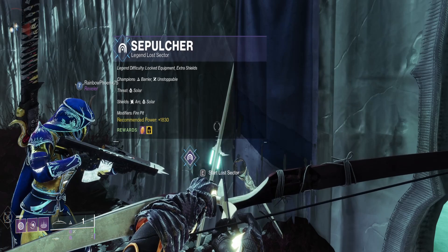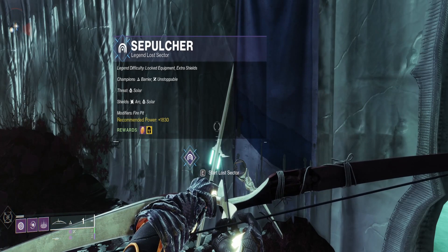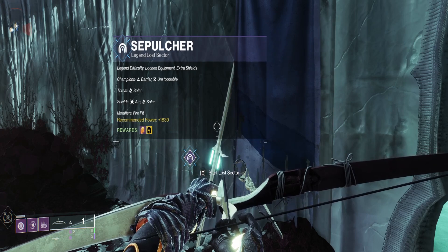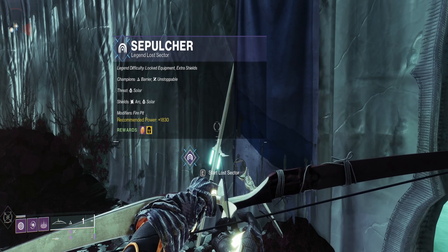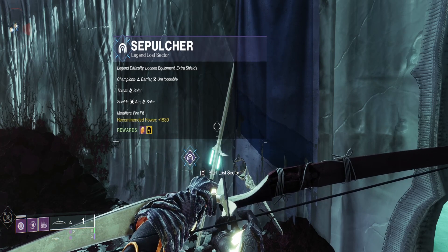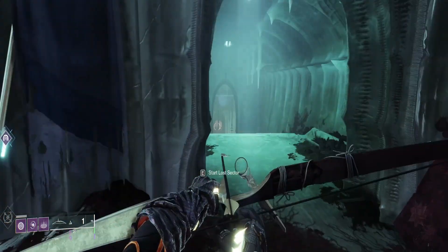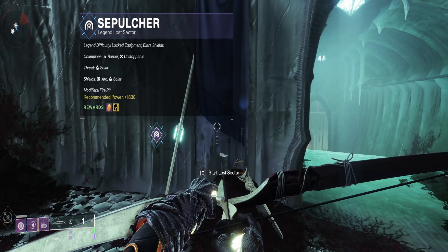The only difference between legend and master is that master has more champions. It really isn't that difficult if you're good at dealing with champions. If you're having issues, run it on legend to get the hang of it, then go into master. The power level difference isn't huge — I would mostly ignore it. If you've never run it before, follow the corridor all the way down on normal, then come back up to the flag and start it.